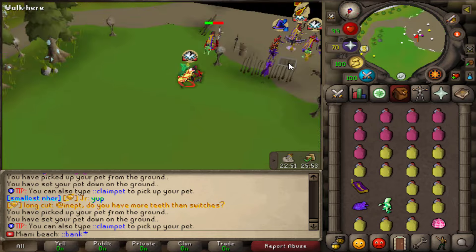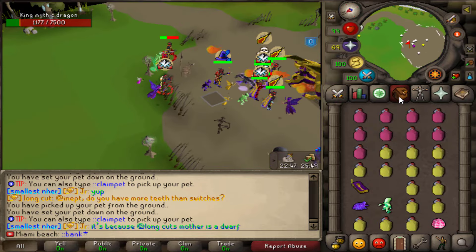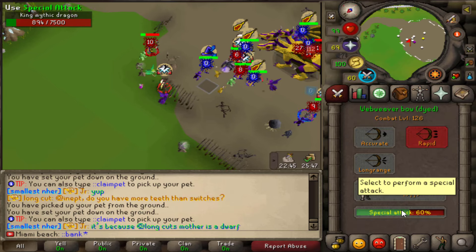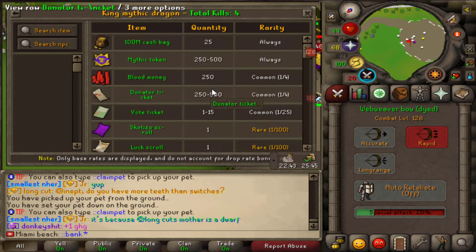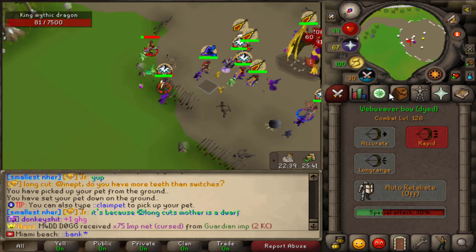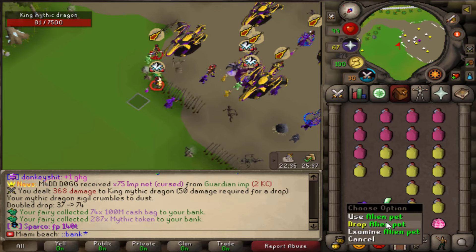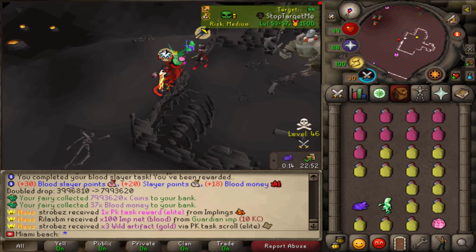Alright boys, the mythic dragon went ahead and spawned. I want to see if I can get a drop from it — I know it's probably not great, but you never know, I could possibly get something good. Here we go — nothing. Okay, I'm going back to blood slayer. Task completed.